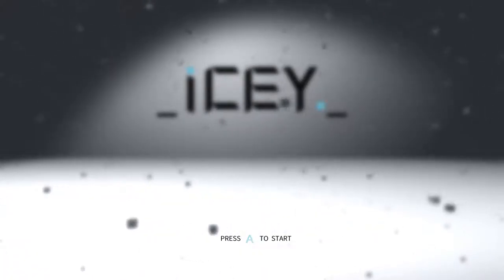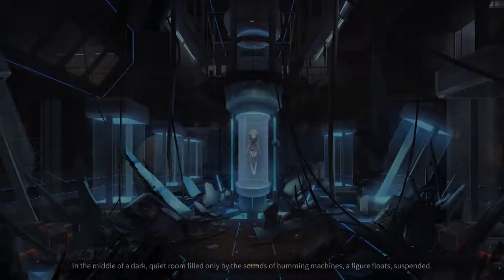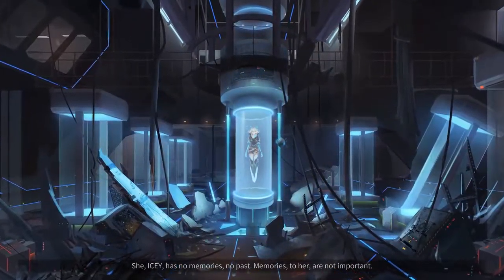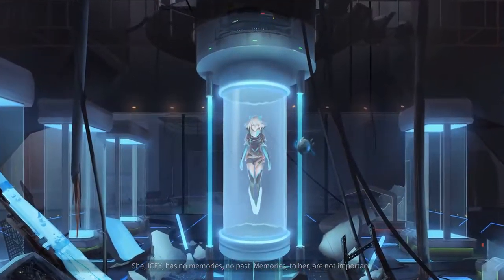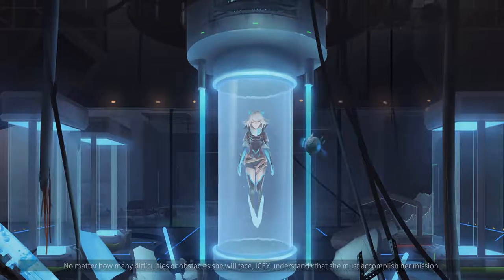Okay, that brings us back to the start screen. We'll go continue. In the middle of a dark, quiet room, filled only by the sounds of humming machines, a figure floats, suspended. She — Icy — has no memories, no past. Memories to her are not important. Her existence only serves one purpose: to kill Judas.